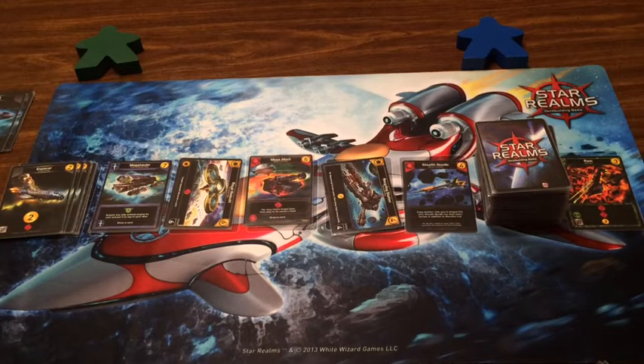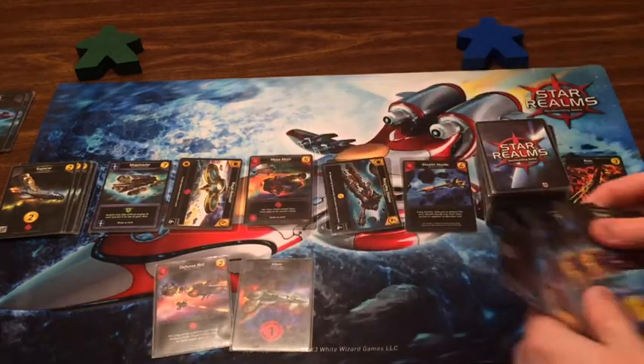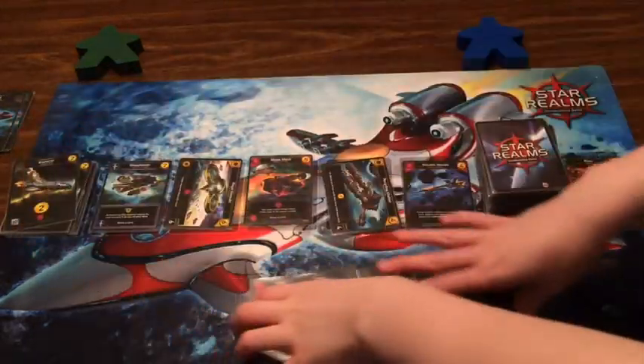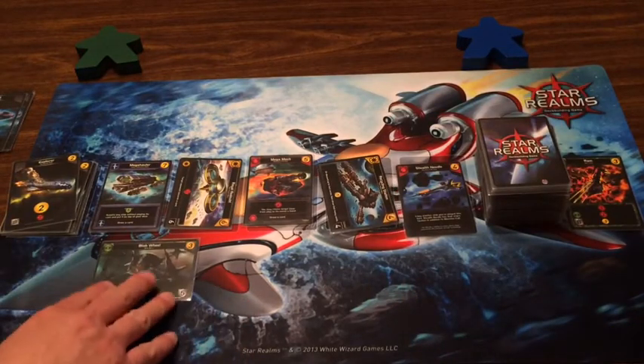The Stealth Needle — I want to call it the Space Needle. Well the Seattle Seahawks fans would appreciate that! I've been up the Space Needle a couple times. I have the Defense Bot, Viper, and three Scouts — hit you for two, three money to buy. Can't afford the Needle yet so I'll take another Explorer.